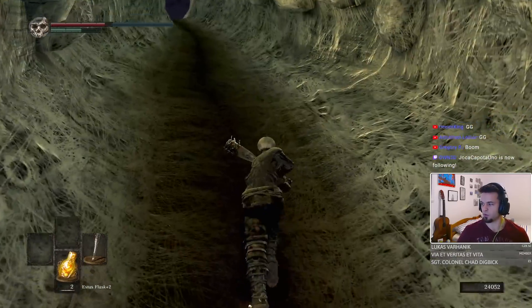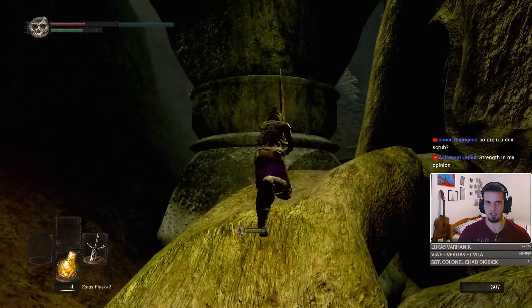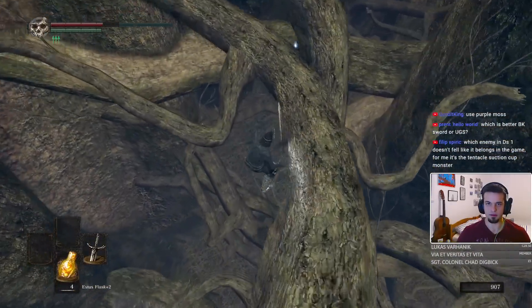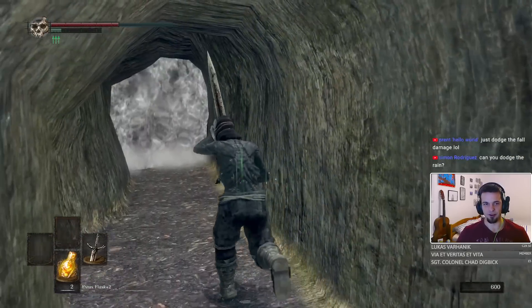Let's go to the Great Hollow and see what's going to happen over there. Twinkling Titanite — we're going to upgrade this weapon to the fullest and beat up everybody. I think we're going to have to go to Izalith. There's a fog gate here — let's go.